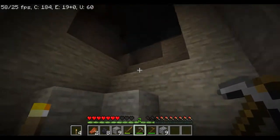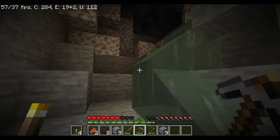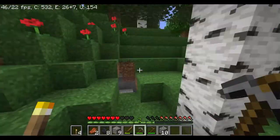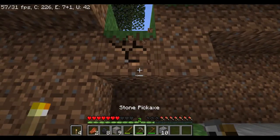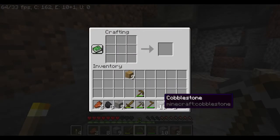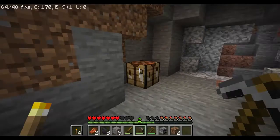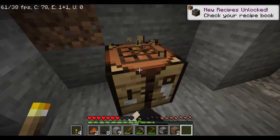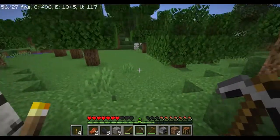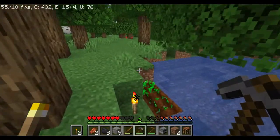Now that we got our 9 iron, we want to go back up to our crafting table. On our crafting table we want to make a furnace — place stone in a circle, like a square with nothing in the middle. Now take our crafting table back. Go back to our pond and place some torches around it to maybe make the crops grow a bit faster.